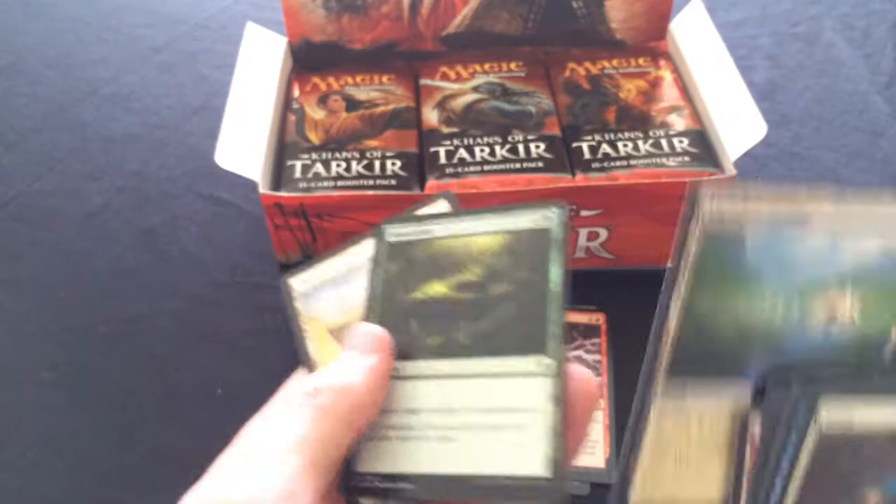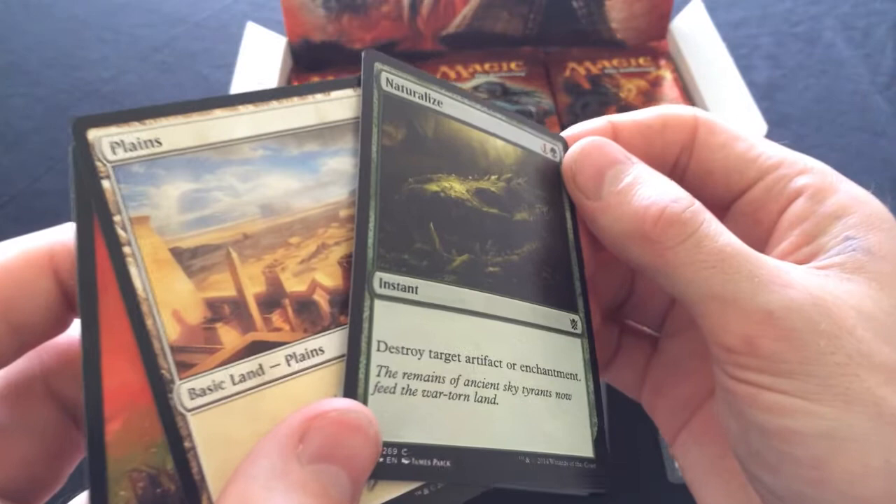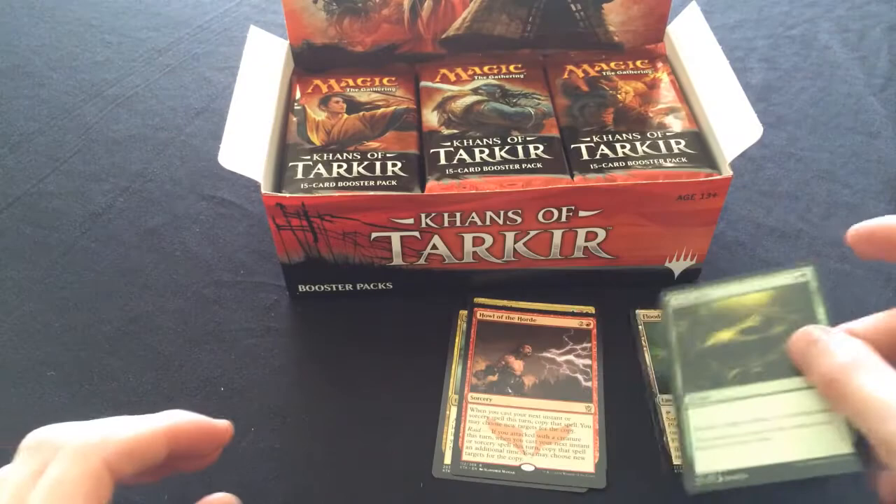Is that a foil Naturalize? Well, the Flooded Strand is going aside for the moment. Yeah, that's definitely a foil Naturalize - the foil itself is not that impressive but regardless it's a foil Naturalize that's probably wanted in some decks.